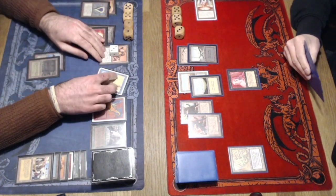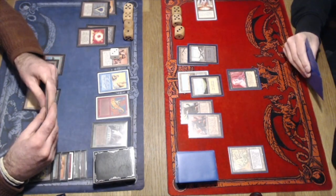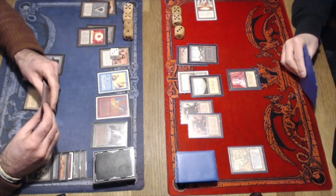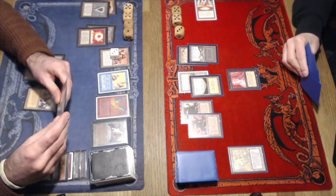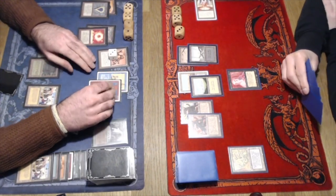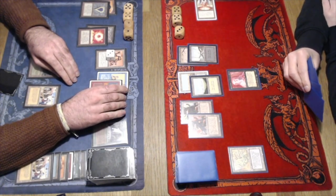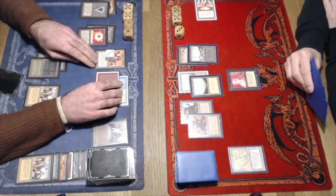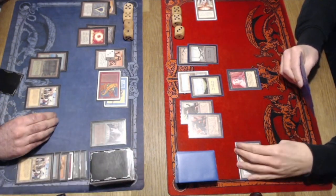Vilko finding another Plains and dropping to 13 from the Mana Vault. He's activating the Bazaar of Baghdad on Remco's end step, and looking at the top three again with the Sylvan. Things are looking really good for Vilko. He's taking one extra card — being disciplined. Because if you go to eight life, it's kind of risky if your opponent has some trick. Although he's pretty safe since Remco isn't playing red. Attacking with two flyers.